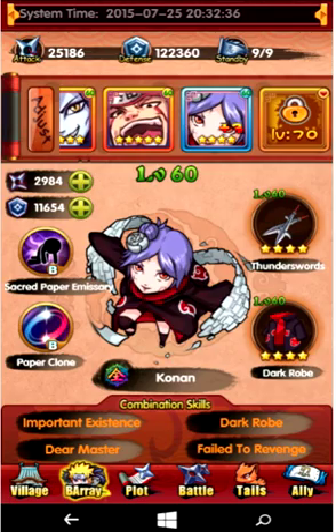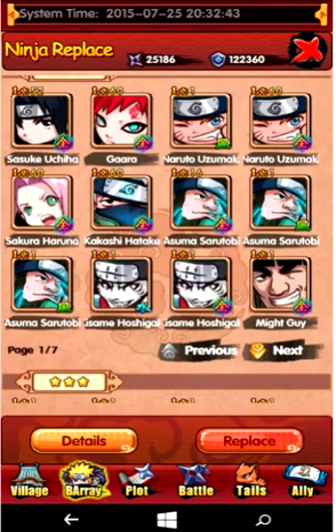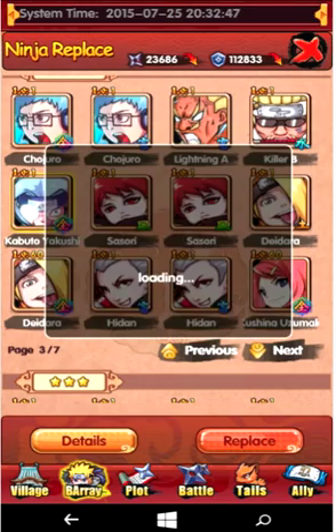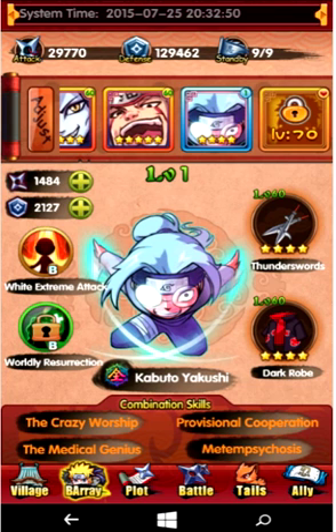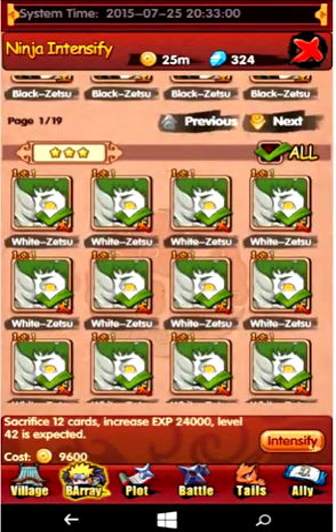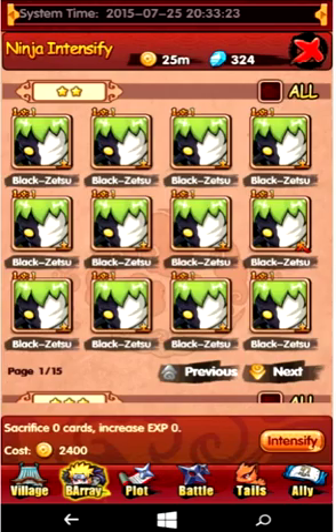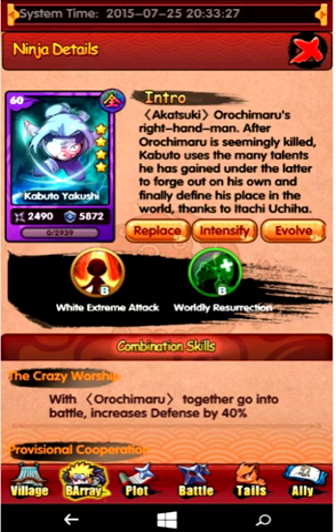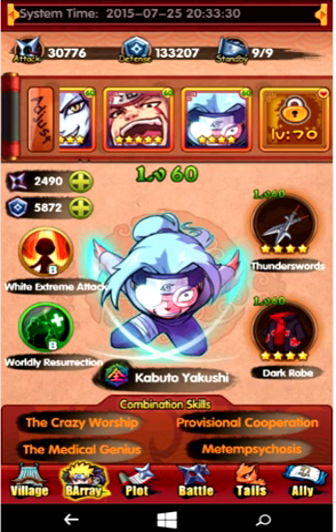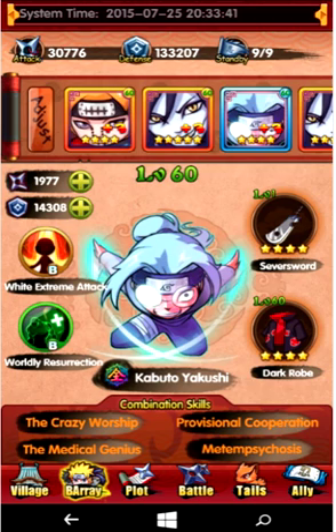My next step is to level him up. You always want to level up your ninja first. So I'm going to level him up — alright, he's level 60. As you can see right now, with the armor and his level, he's got a base of 5,872. I want to change that because I want it around the same base that he has, which is 14,000.